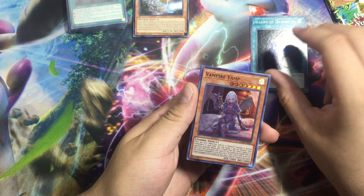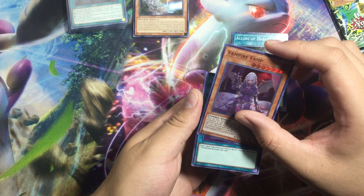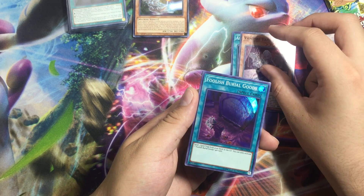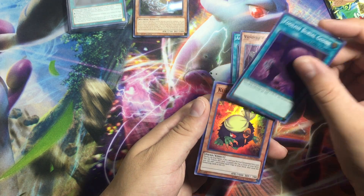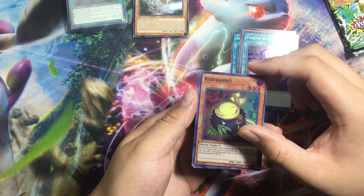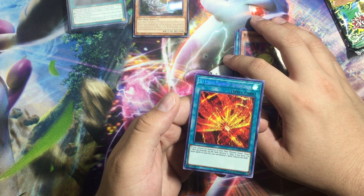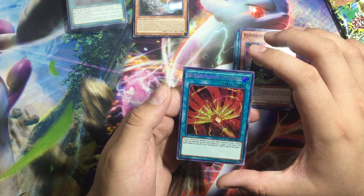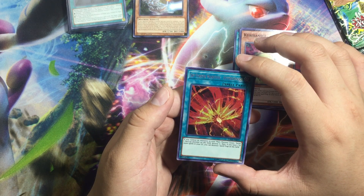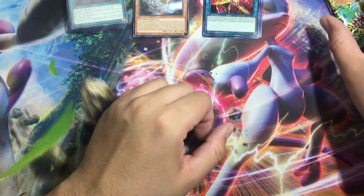The Aurora Darkness, we have the Vampire Vamp, and then we have Foolish Burial Goods, and from the Karibo family. And then we have the Sky Striper Maneuver — if you control no monsters, target one face-up monster in strut. Extra shiny goodness.